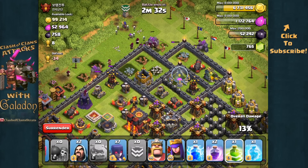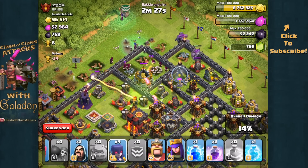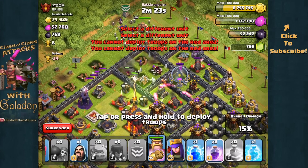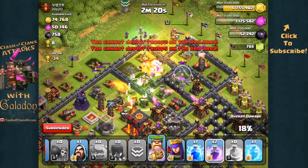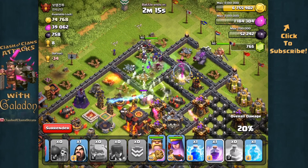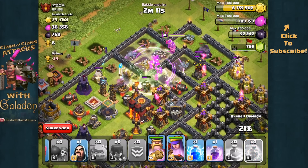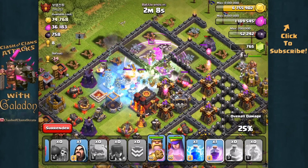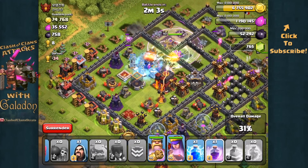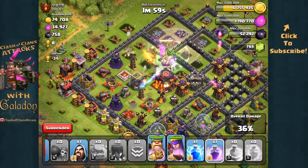Eventually when we get that open, we drop the jump spell, then the rest of the troops head on in — there's the jump spell allowing access to that other enclosure where the mortar and Town Hall are. The King has wandered way off to the right, but the Queen has followed the witches, which is a good sign. A massive skeleton army is working its way in. We froze the X-bow and Teslas to help the witches get in more deeply and quickly. The Queen under that Rage spell is doing a lot of damage.